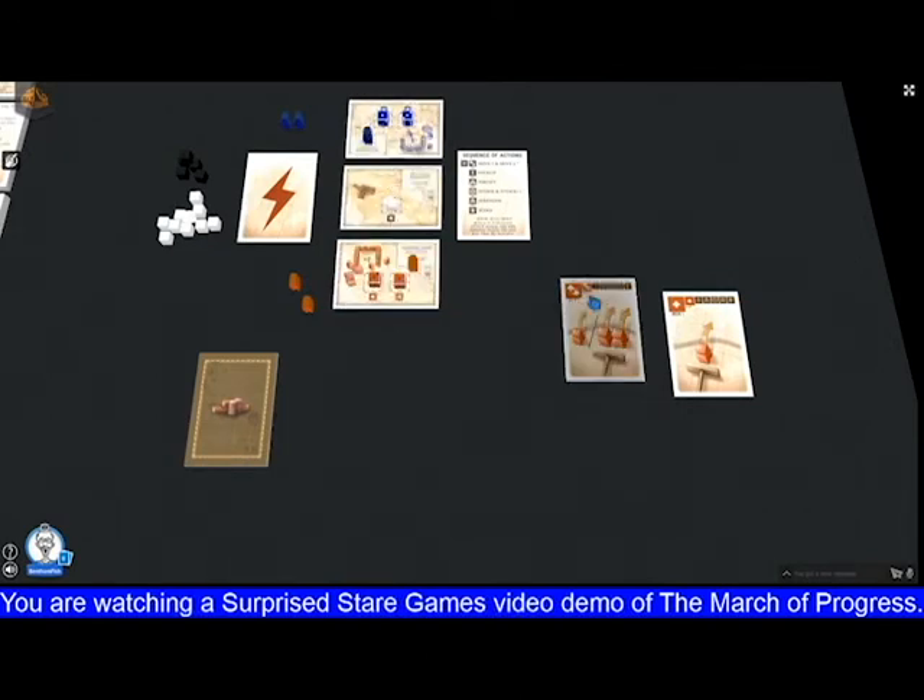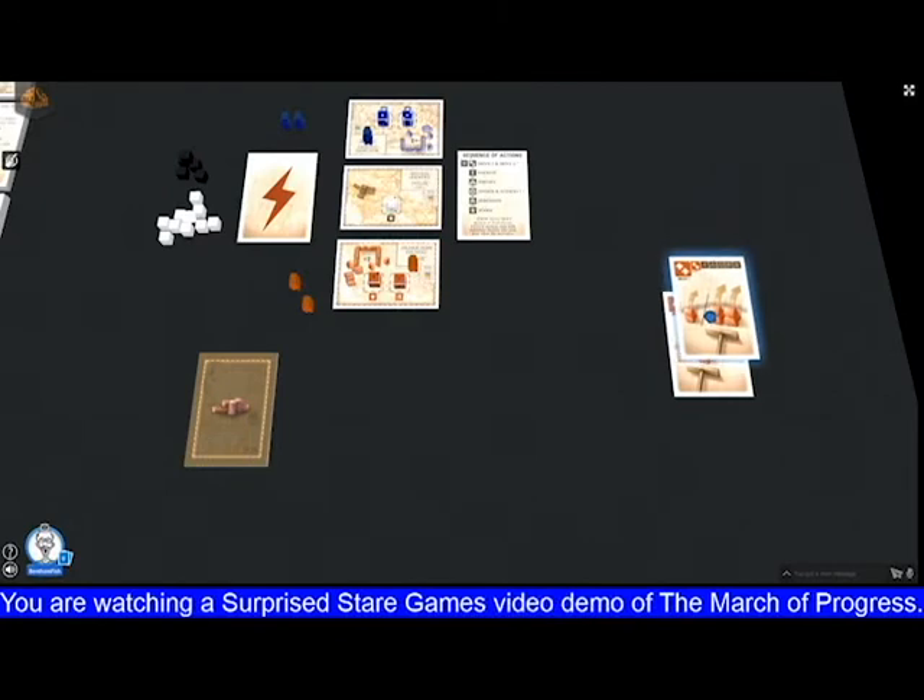Alternatively, you can play a move two. That allows you to move either a single army or a group of two armies from one country to an adjacent country. Once you've played your action card of the round, it goes into your discard pile and stays there until you play the scorecard, which I'll explain when we get to it.